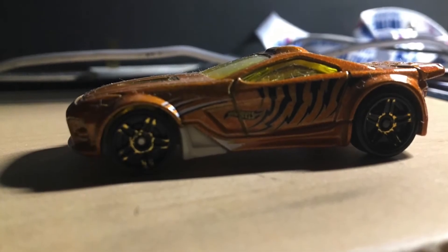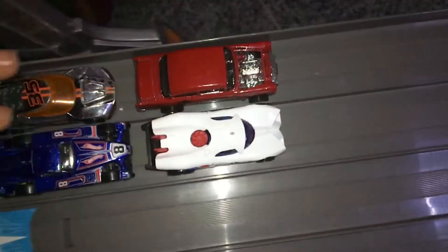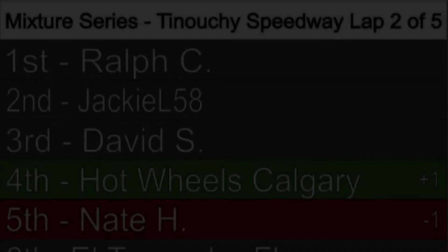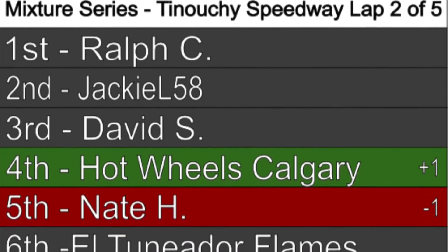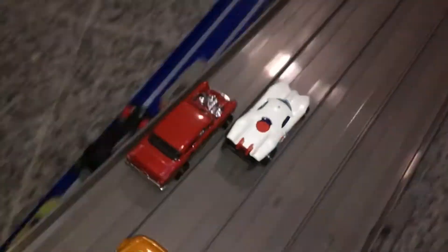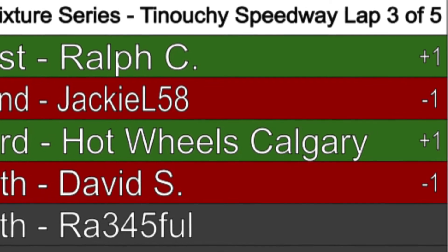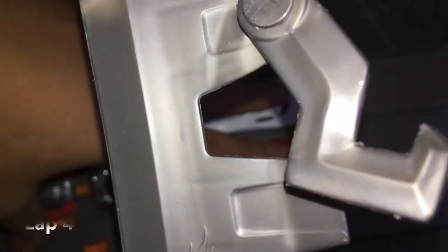In the lap restart, Hot Wheels Crabby passes 8H and El Tunador Flames with pure speed, showing his background in drag racing. Another caution appears for Timothy N. As we head into the lap two restart, he tries to make a move but is blocked by David S. Heading into lap three in slow motion, Hot Wheels Crabby almost gets past Jackie L58 but is blocked — it gets very close. He makes a statement pushing Jackie L58 onto the guardrail. On lap four, Hot Wheels Crabby drafts Ralph C to get past Jackie L58.